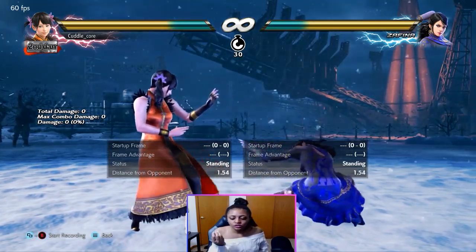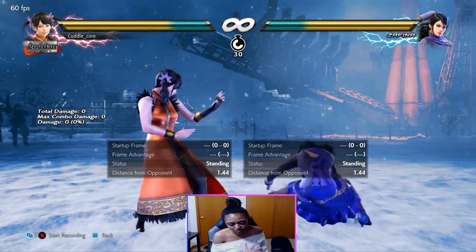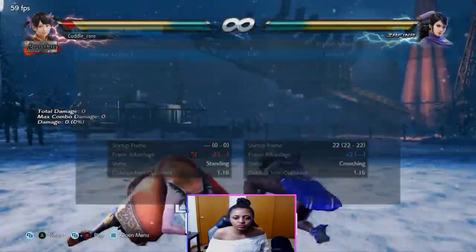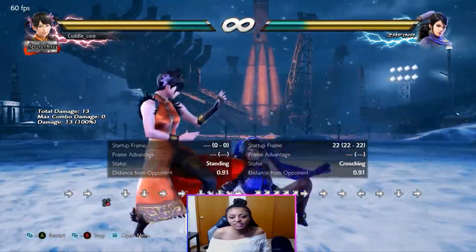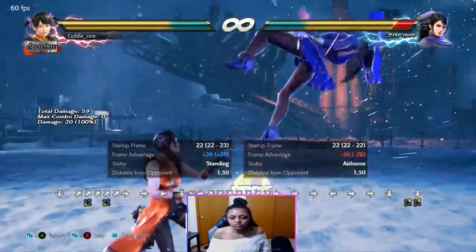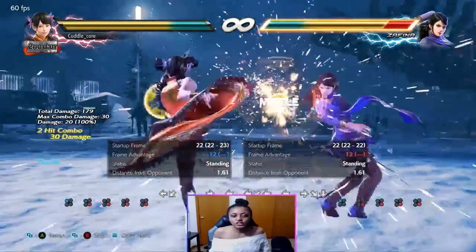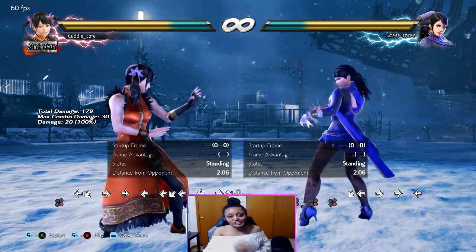Down 3 into Mantis becomes plus 4, so challenging her becomes risky. The follow-up moves when she does down 3 into Mantis is when people start to become more hesitant. Regular down 3 by itself is 15 frames. Xiaoyu is going to have a hard time because she can't launch this, but there's hope — she has while rising 1+4. It's a way to deal with it, puts her in back turn. If you block it, that's Xiaoyu's max punish for that. It's not a launch, but it's still something she gets for it.